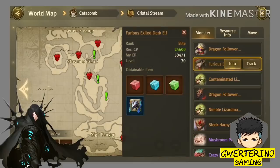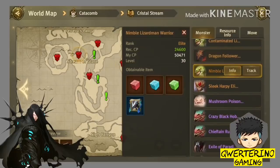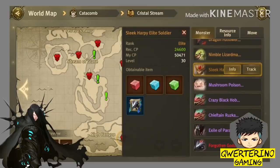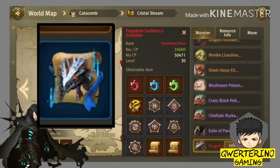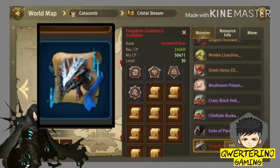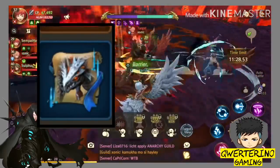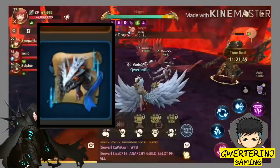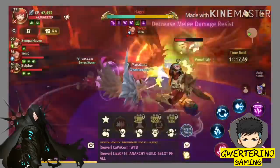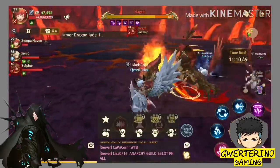Lahat ng problema mo sa evolution stone, enhancement stone, at green diamonds — masasolve ng map na yan. Nakikita ninyo yung mga drops ng mga monster? Lahat may scroll — yung boss scroll na yan yung susi. Pagdating ninyo sa map na to, hanapin yung mga orange na monster, mamili kayo kung anong trip ninyong monster, tapos mag-farm kayo dun — AFK ganun — bago kayo matulog. Mag-farm kayo hanggang makarami kayo ng scroll.